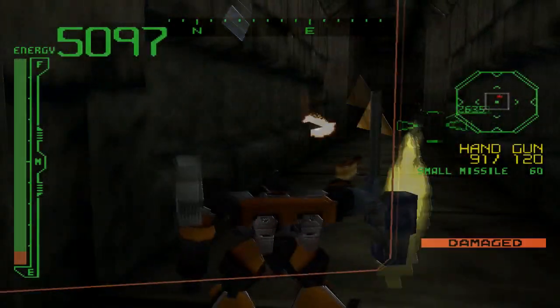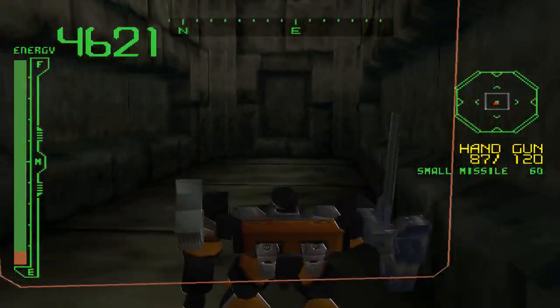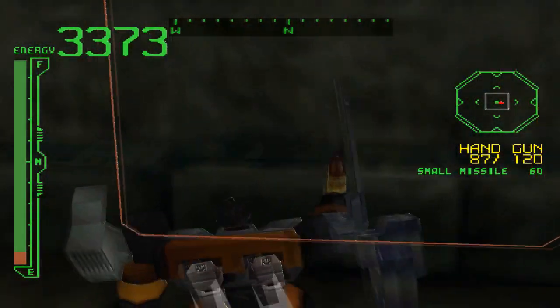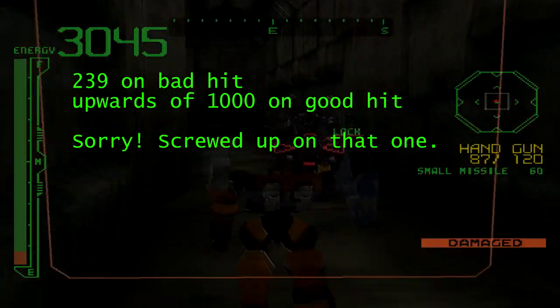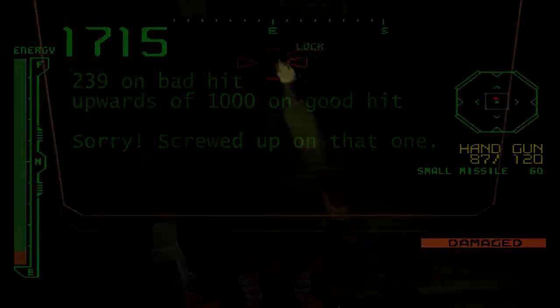First, let's look at their attacks. At close range, they will attempt to back up, and if they can't make enough room between themselves and the enemy, they will attempt to punch with their parrying blade. The parrying blade deals about 239 damage and causes massive knockback. This attack can easily be avoided by staying away from the Shinomi's right arm.